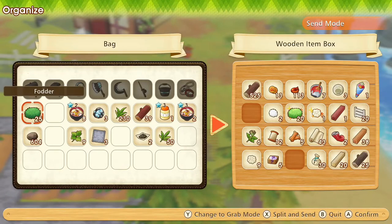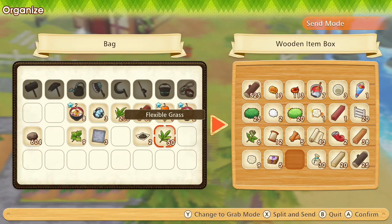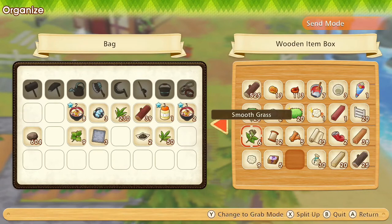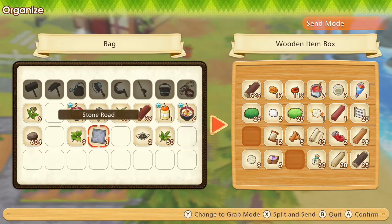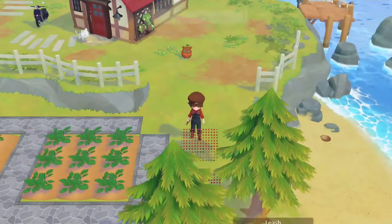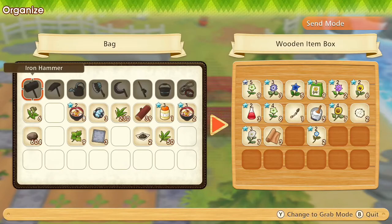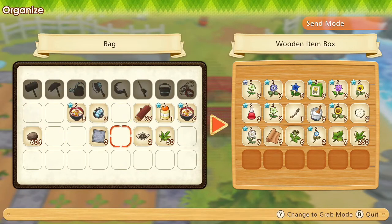Let's sort out our inventory first — fodder in there, grasses. I wonder, do we have room for these grasses in our other chest? Yes we do. Okay, we can put these in here.